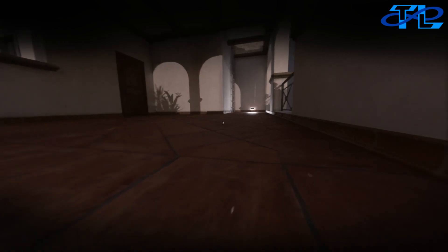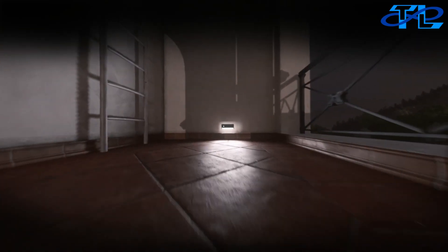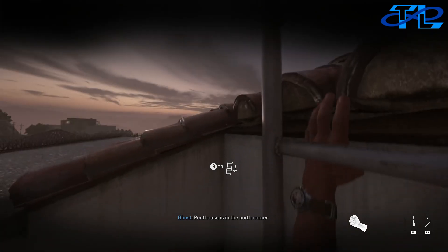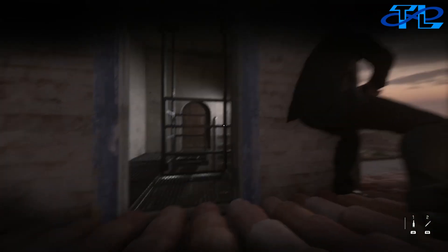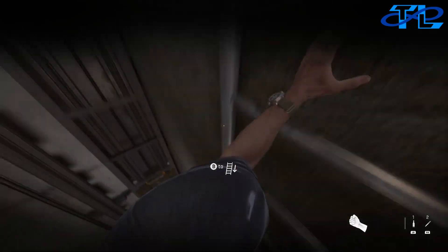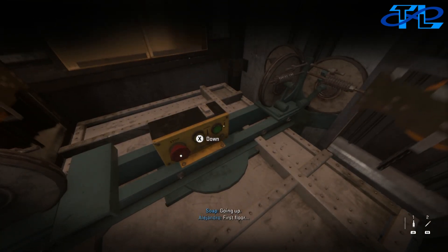Once the guard moves out of your line of sight, crawl towards the door and the ladder right next to it. Climb up the ladder — Alejandro will be right there waiting for you. Head into the elevator shaft. I climbed down the ladder carefully just in case it made noise. You're going to want to use the elevator controls to go up.